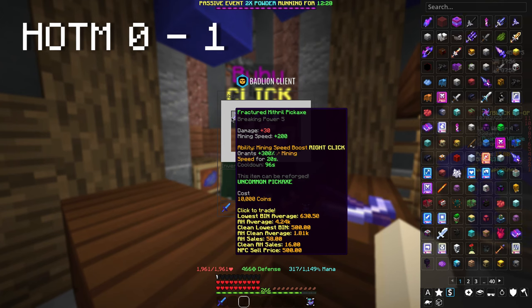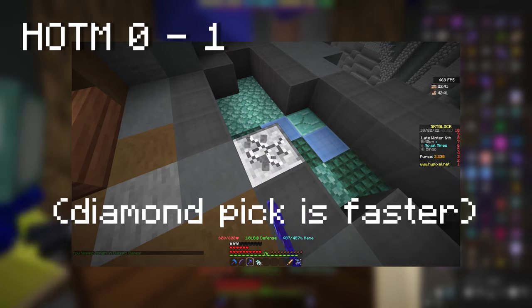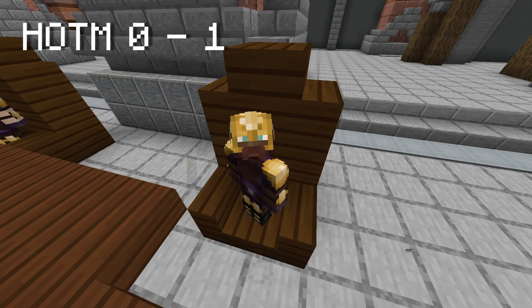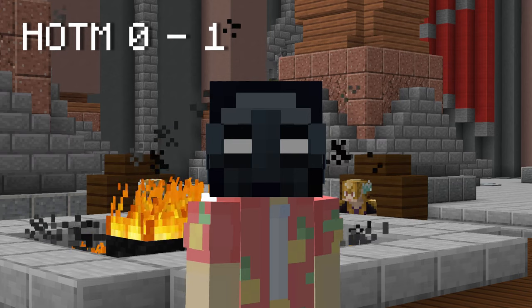Once you've arrived, I recommend buying a fractured mithril pickaxe, as it will be your only tool to mine titanium. The king will give you commissions, which you can complete for Heart of the Mountain XP. You get 900 extra Heart of the Mountain XP per 4 daily commissions you do. These daily commissions reset at 8pm EST.